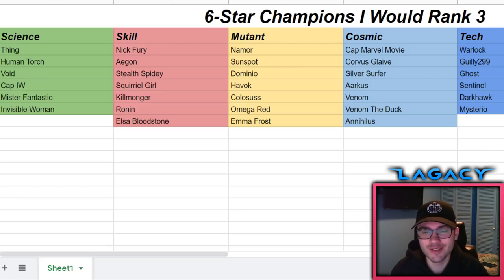Moving on to the mutant class. A lot of people might think Sunspot would be at the top, but I think Namor is the best mutant to take to rank three as a six star. If you want a good ratio of usability and prestige, go Namor. If you want full prestige, go Sunspot. If you want pure offense, maybe Domino. Namor is the perfect middle ground with amazing prestige and amazing usability.